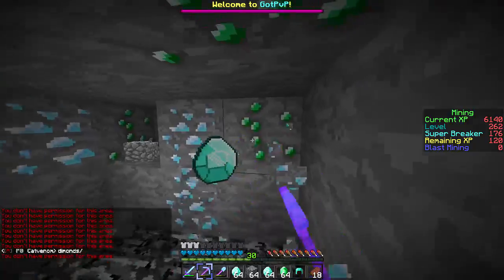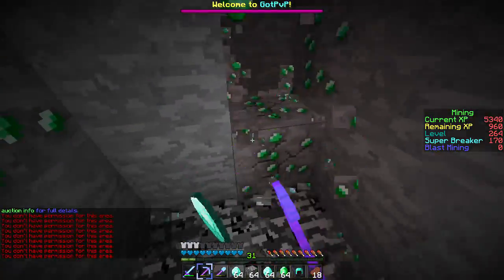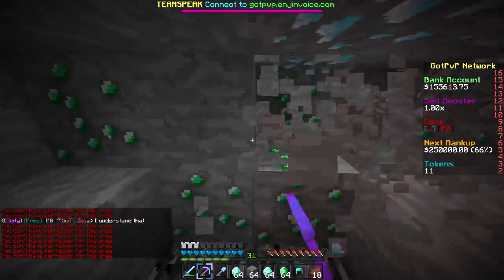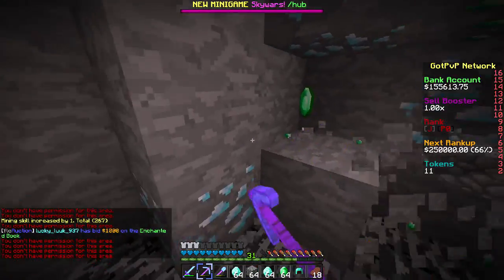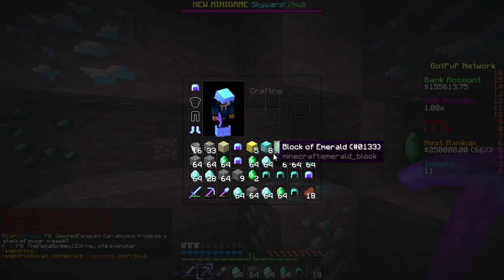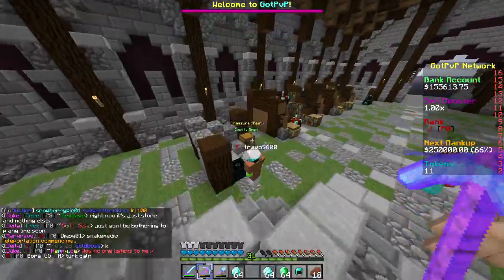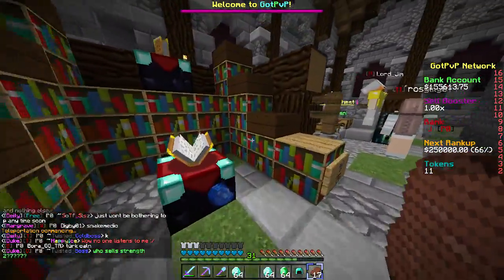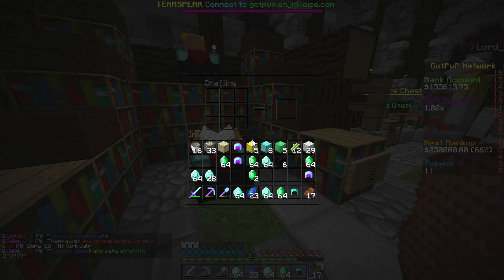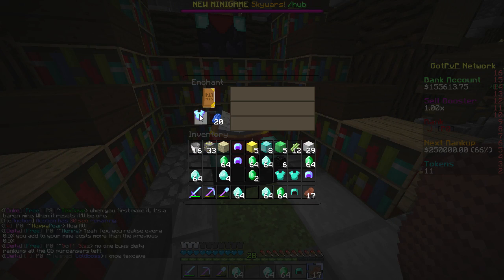We're at level 30. I'm going to get a little bit more so I can enchant a bunch at one time, because it only takes three levels at a time. We're going to wait until the Haste runs out — which is now. Going to slash spawn, dump the helmets off and cobblestone. There we go.